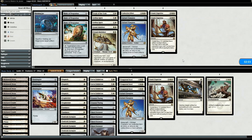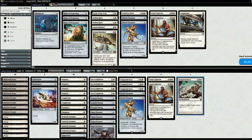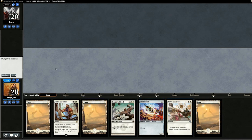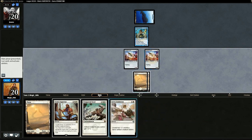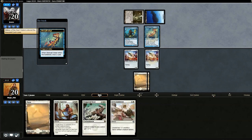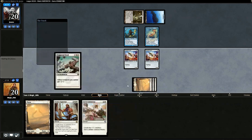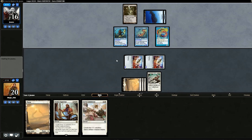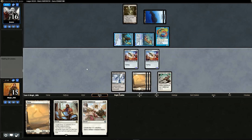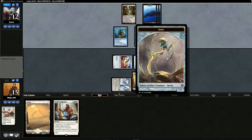Our opponent might have gotten rid of Spreading Seas seeing we're only one color. I'll get rid of one Fragmentize and put in an extra Tempered Steel. Opening hand's okay, we'll keep it. Drop Ornithopter, pass. Opponent plays Cursecatcher. Drop another Ornithopter but we hold back on Steel Overseer since Cursecatcher will counter it. Opponent drops the Adept revealing Pearl Trident — we pull another land. Should we drop Servo Exhibition or Tempered Steel? Tempered Steel might be the safer play in case they have Hurkyls Recall. Swing in for four.